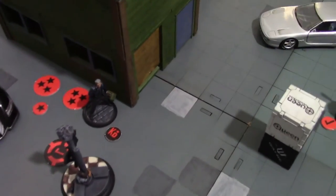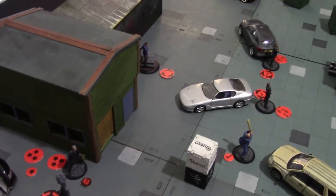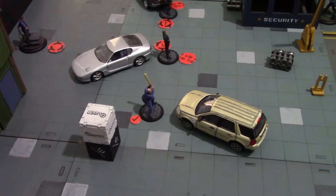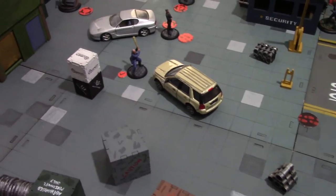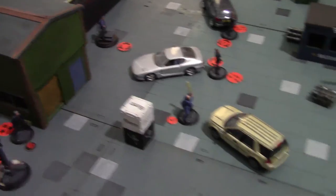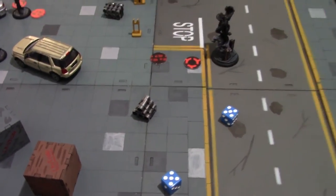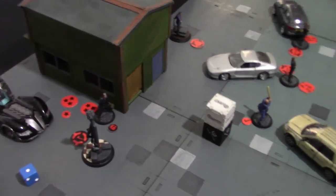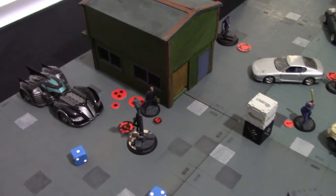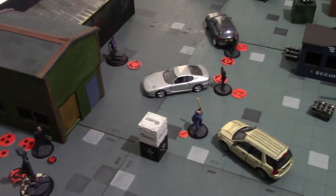One last thing: Detective Kenzie hadn't activated yet this turn. Because an organized crime model has been taken out of action, the model count changes for passes. The organized crime crew immediately gains a pass marker — the one pass the Batman crew had is removed altogether. No more passes for the Batman crew as they've leveled the playing field in numbers a little bit. That was a dynamic first activation for Catwoman.